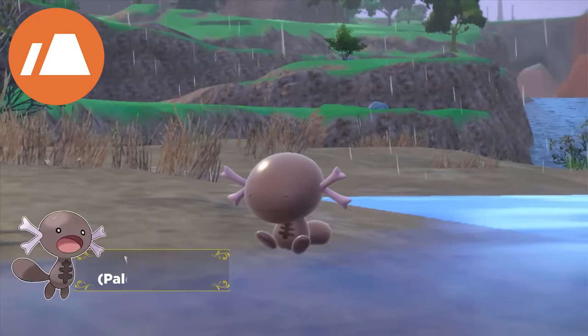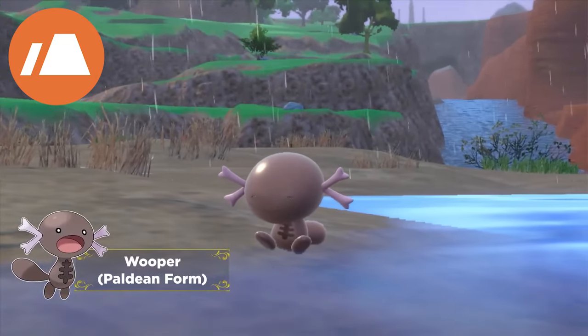For Water Pokémon you can use Quaxly or Wigglett. For Grass Pokémon you can use Sprigatito, Bellibolt, Shroomish, or even Gogoat. For Fighting Pokémon you can use Trailblazer or Lucario. For Ground Pokémon you can use Paldean Wooper, which shines here because it is both Ground and Poison type. For Steel, a great one to use is Tinkaton — I love this Pokémon, that hammer is amazing.